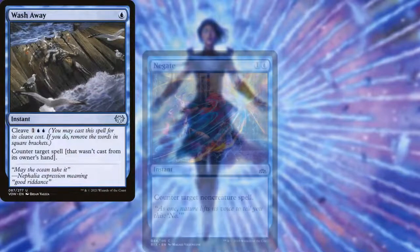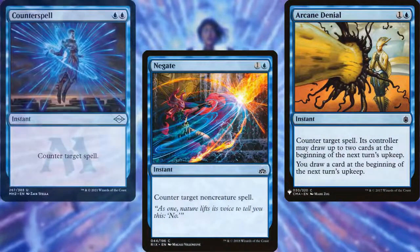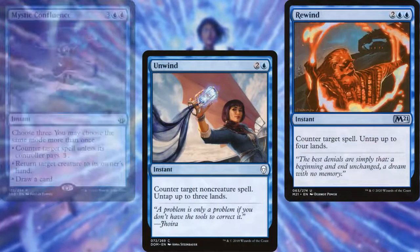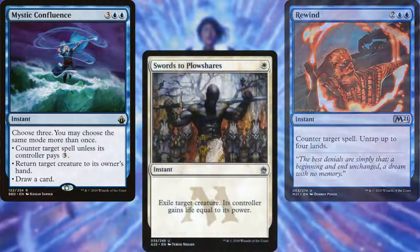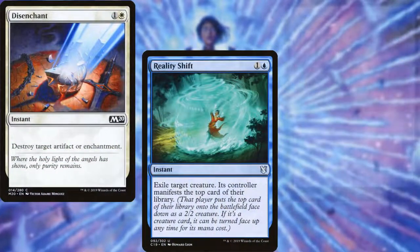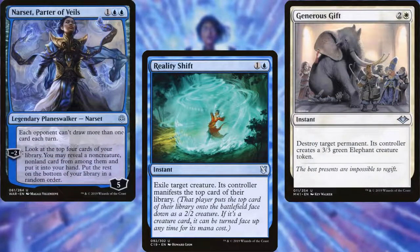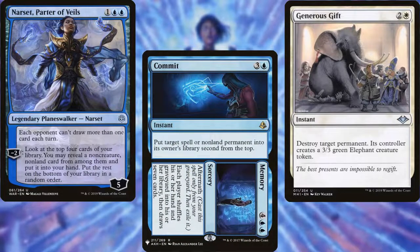We've got a light counterspell package in Wash Away, Negate, Arcane Denial, Counterspell, Unwind, Rewind, and Mystic Confluence. For spot removal, we've got Swords to Plowshares, Resculpt, Disenchant, Reality Shift, and Generous Gift. Finally, Narset, Parter of Veils for stax, and Commit // Memory for flexibility and additional graveyard hate.